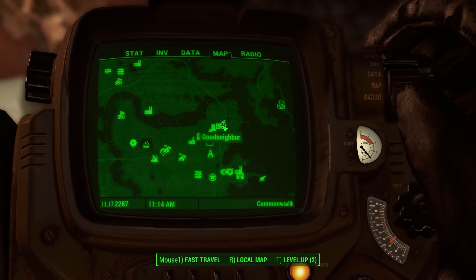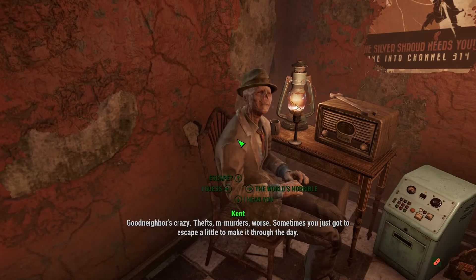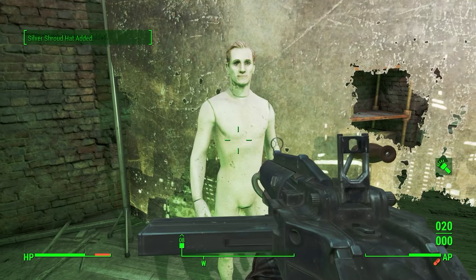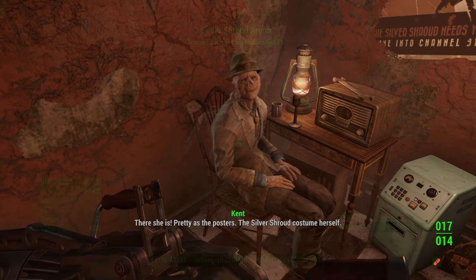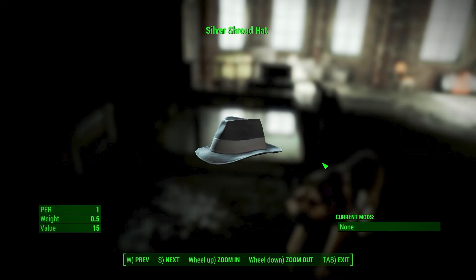To get the next outfit, head over to the Good Neighbors settlement and tune your radio into the Silver Shroud signal. After you listen for a while, you will be sent to talk to Kent in the Memory Den, and he will send you to Hubris Comics. Make your way to the top floor and you will find the Silver Shroud costume. At first it only increases your perception and agility, but if you bring it back to Kent, he will give you a modified legendary version that increases damage and energy resistances by 42, increases perception and agility by 1, and has a legendary perk that reduces damage done to you by humans by 15%. The Silver Shroud hat gives 1 perception.